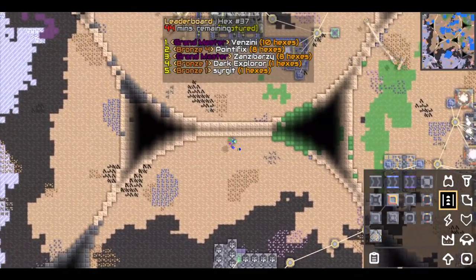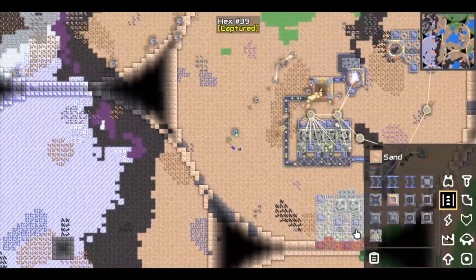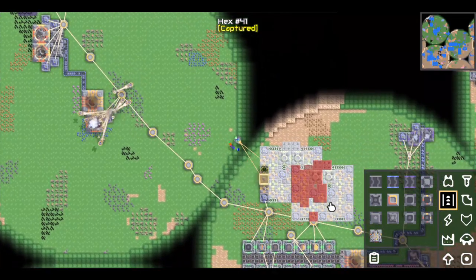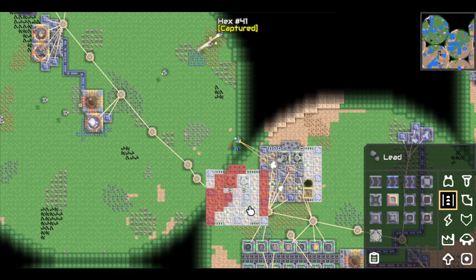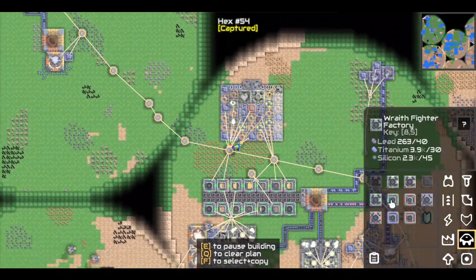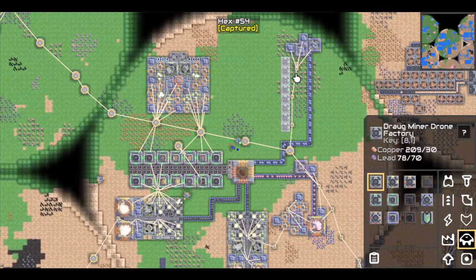Both are fairly aggressive players, but fortunately again they leave me alone. That's basically how you win — don't fight for as long as possible. If you don't have a lot of strong opponents, then you can win. Pontifex and Venzini are two of the stronger players, so they're focusing on each other. Especially Pontifex is focusing on Venzini and kind of ignoring me. There's a few other players in between us.